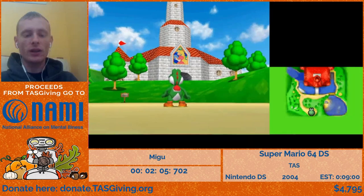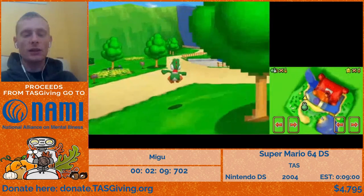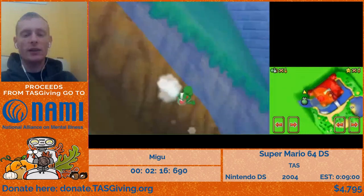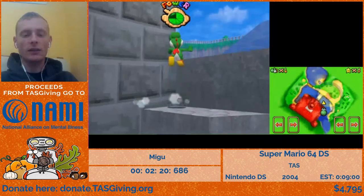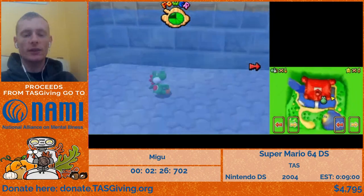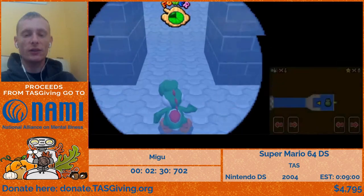We're going to enter the castle from the moat door, which requires a skip called moat skip. By slide kicking down this waterfall in a precise way, we can actually down-warp to the bottom of the moat and just walk over to the door. So it's really good — we can just skip the water check and enter the moat door.